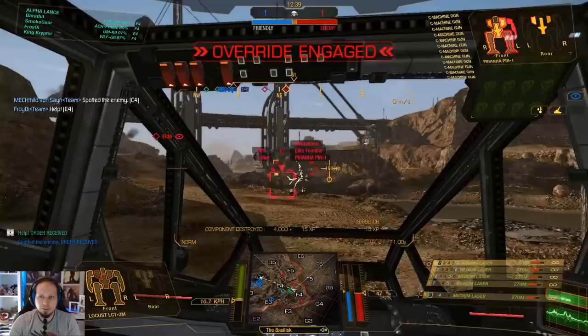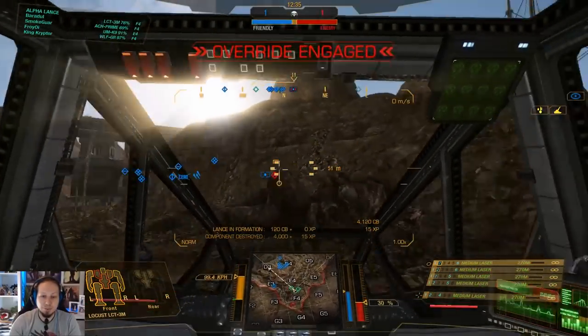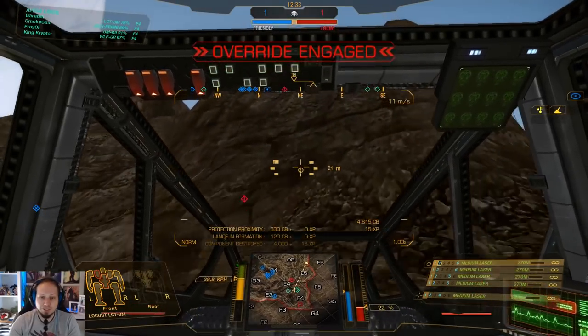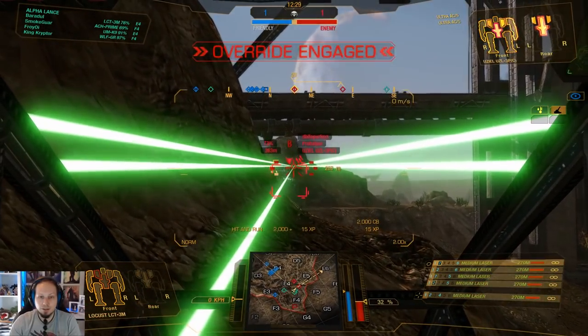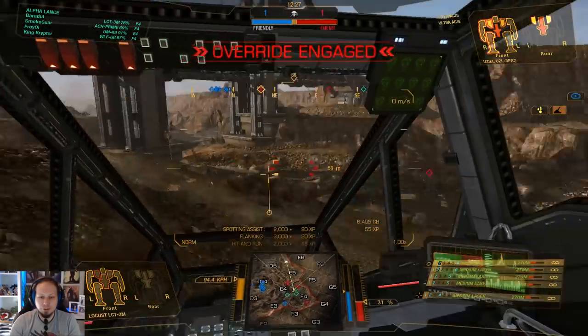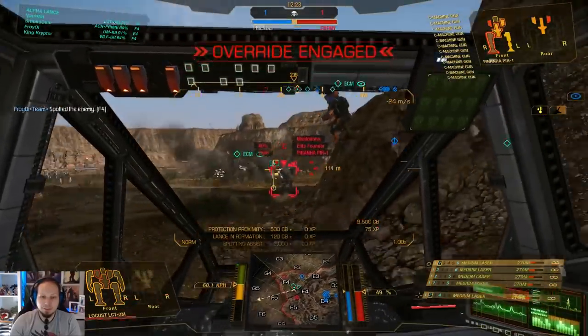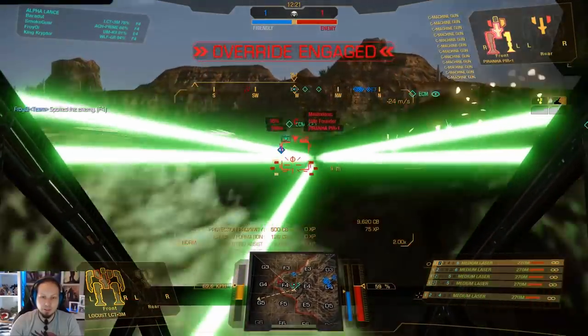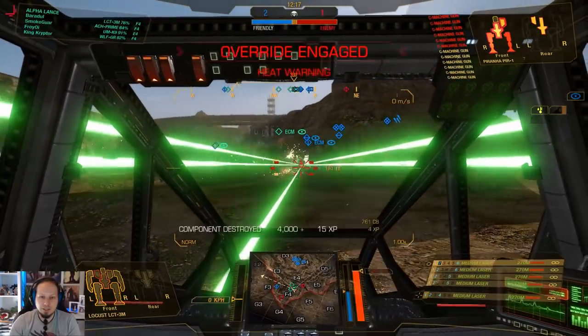Two LMS swords and Charlie 4. Did we get him? Only the arm. He is actually pretty scared here because we have three light mechs and we could definitely ruin his day. New target acquired. Is there a Uziel there? Let's focus on the Piranha. Drop down here. He is lagged.